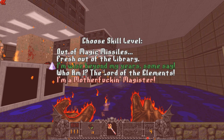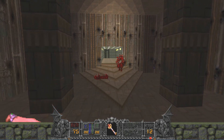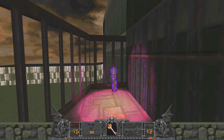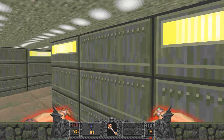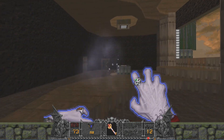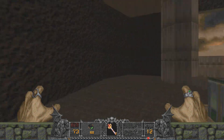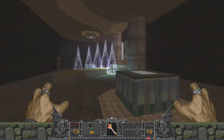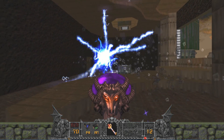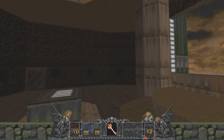"Out of magic missiles, fresh out of the library — I'm wise beyond my years, some say. I'm a motherfucking magister." Let's just give all weapons a try. Nice fireballs. I'm going to summon a firewhip — oh, that's pretty cool. I don't know if the mage is going to be a pretty cool character to play as. That's supposed to be Blood Scourge — a different version of it, I guess.